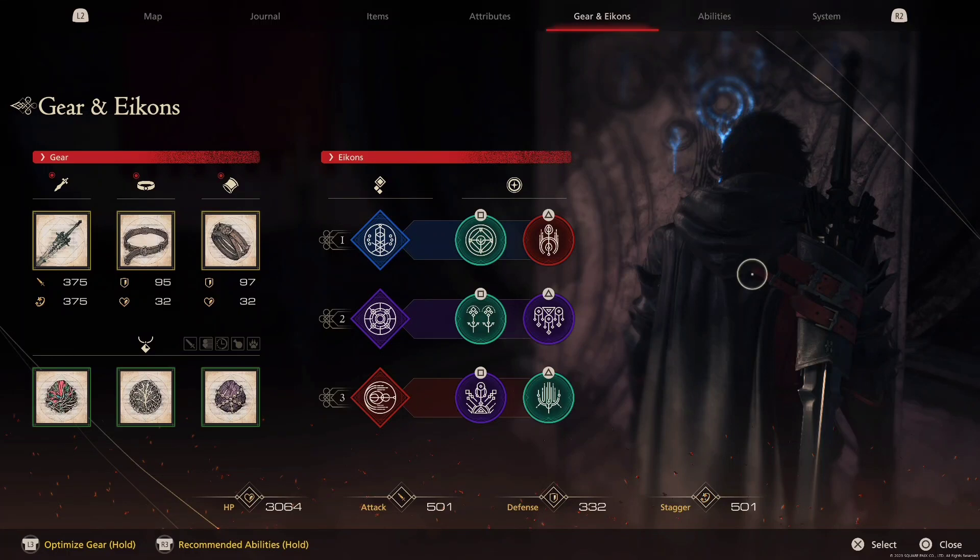Hey guys, I would like to share a build for FF16. I call this build the Mage Build. Basically it's a long range attack build — I will not be doing much slashing, I would just be casting magic.